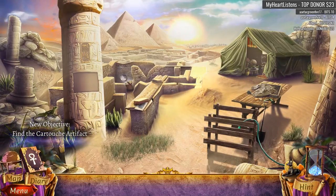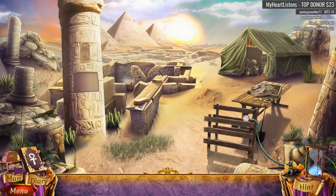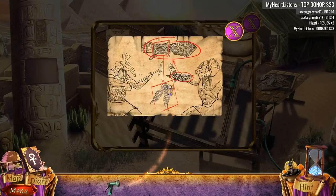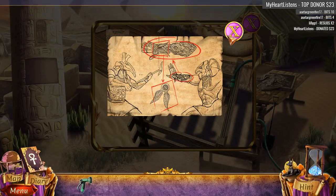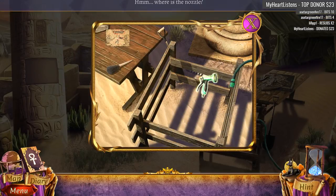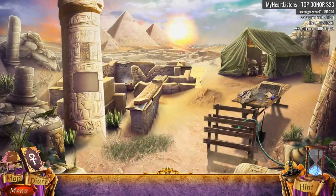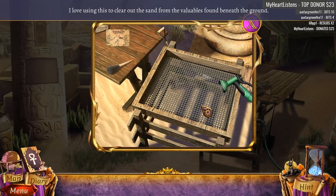Cartouche — what the heck is a cartouche? I have to say this looks gorgeous, don't you think? I like how the tent fabric is moving around — it's animated. I don't think I've played any of the Demon Hunter games, so I'm really curious to see how this turns out. Of course we're playing the first hour of the game and then we'll judge thumbs up or thumbs down. It is said that Horus defeated Seth thanks to this gauntlet. I love using this to clear out the sand from the valuables found beneath the ground.